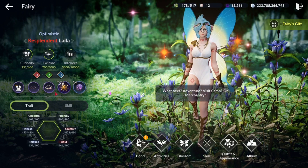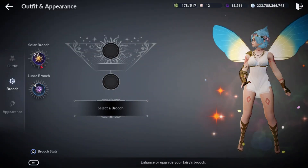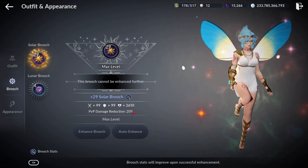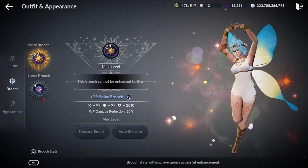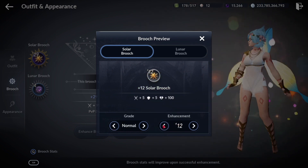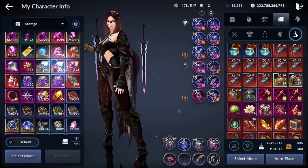Next are Brooches, which are really good for CP — you get Attack, Defense, HP, and also PvP damage when upgrading them. There are two brooches: Solar and Lunar, with different grades starting from Normal. To enhance them you need specific materials — for the Solar Brooch you need Exuberant Stones, which you get from Fairy Adventure and Fairy Talk.